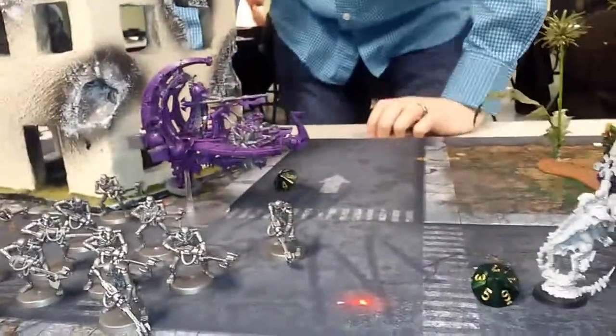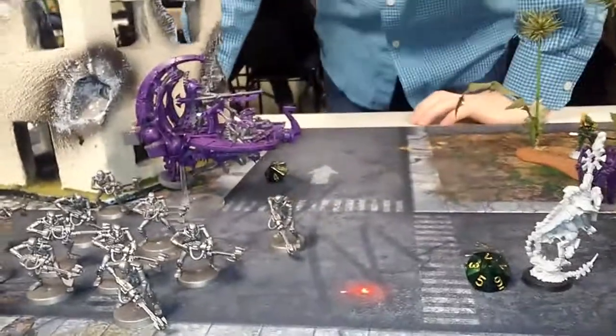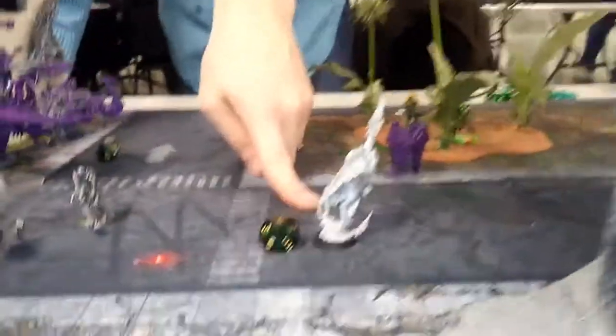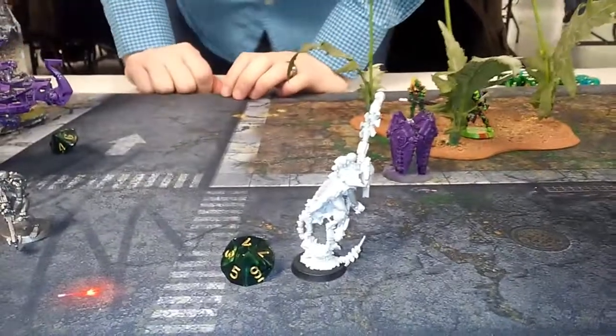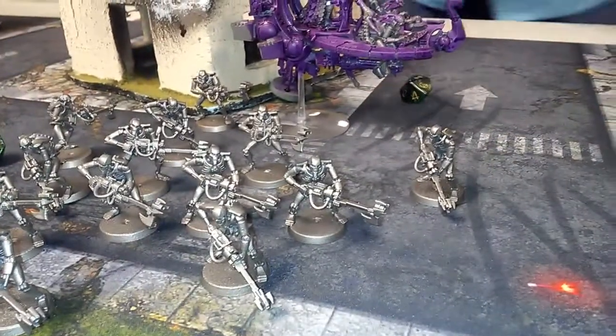The Doom Scythe is down to one wound left — Living Metal! Orikan finally became a full Kata god-form and is going over here to punch this unit out of existence. These guys fell back to shoot some stuff up with My Will Be Done. Totally forgot to move that guy. These guys moved forward and the Wraiths crept through the building.